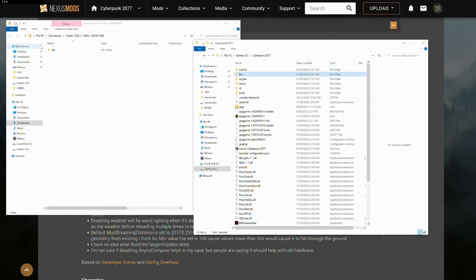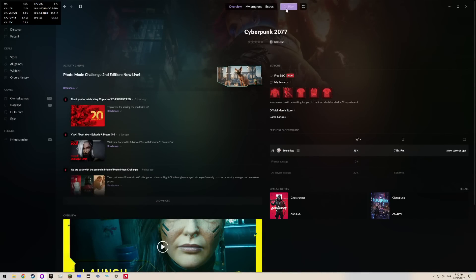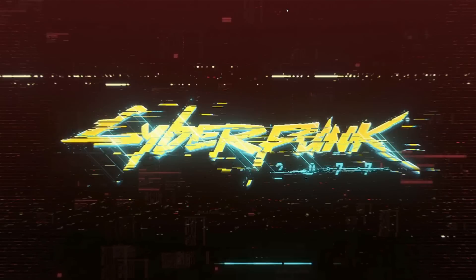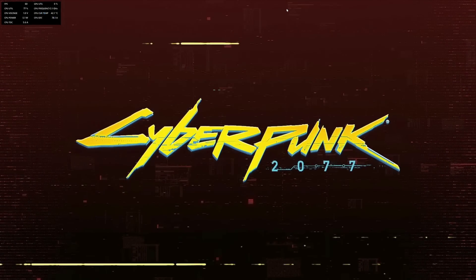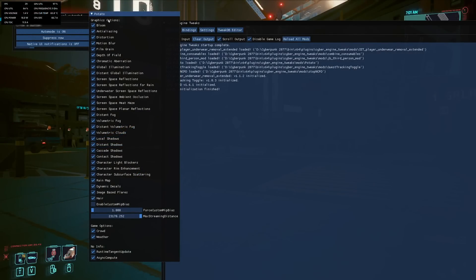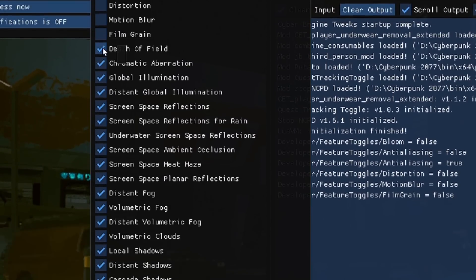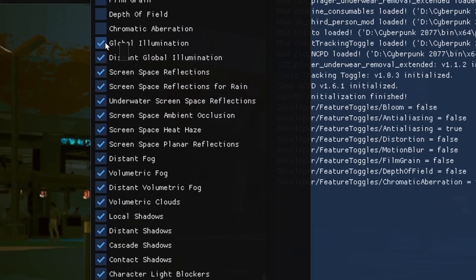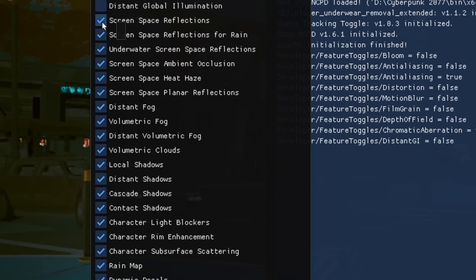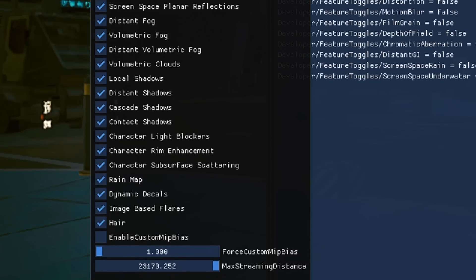The mod installation is very easy, as many mods for Cyberpunk actually are — just drag and drop a folder into the game directory. You will need to have CET, aka Cyberpunk Engine Tweaks, installed already. It's a very common framework used by a whole ton of mods for this game, so if you've done any modding, chances are you know what it's about. Bringing up the main UI for CET in-game gives a long list of checkboxes for all manner of graphics stuff that isn't in the native graphics menu. There are a few where you'll need to use the time skip function in the game to force the change to happen.